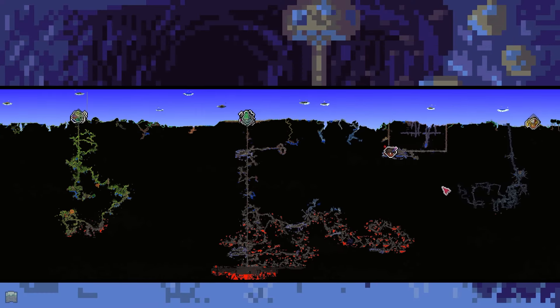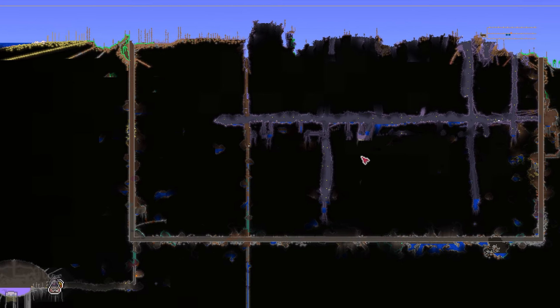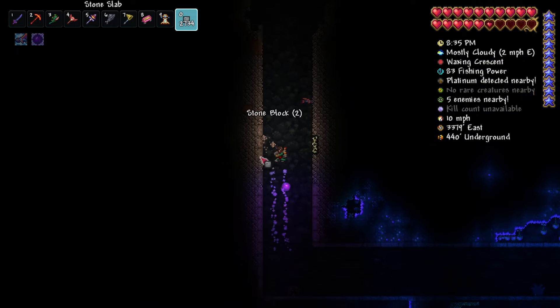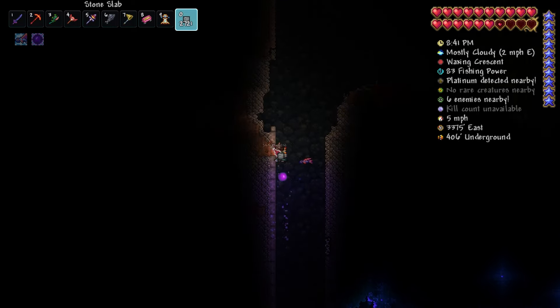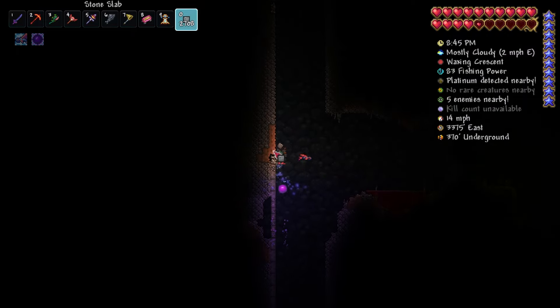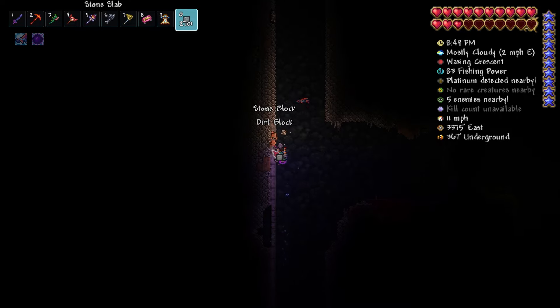After breaking all of the orbs in the world to fight the Eater as many times as we could, the corruption biomes are basically useless, so with my maxed mining setup, I went to town making eight-block-wide tunnels to completely negate further corruption spread. I understand that in hard mode, corruption and Hollow spawn everywhere and spread rapidly, but this should help prevent surface corruption. Lining the tunnels with uncorruptible blocks was the most tedious part, and to be honest, it's not finished.